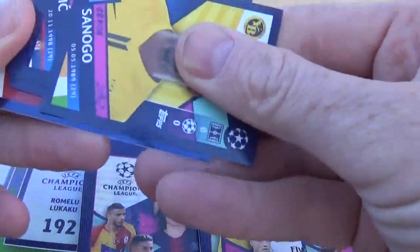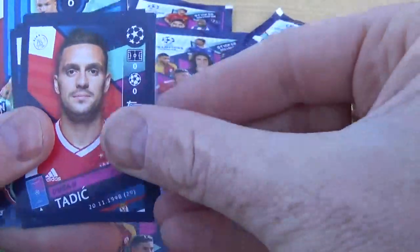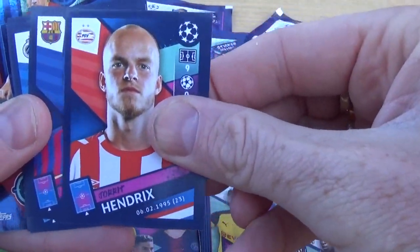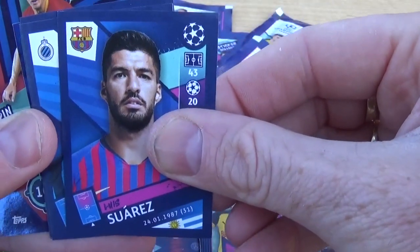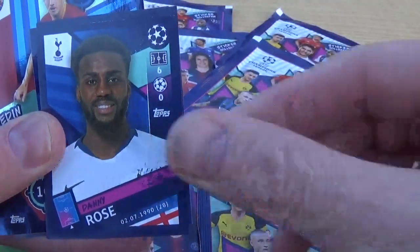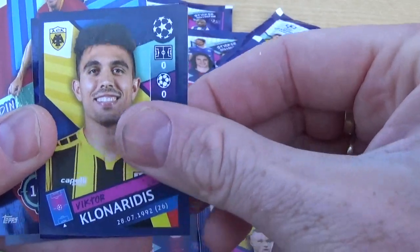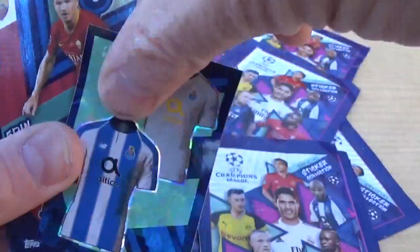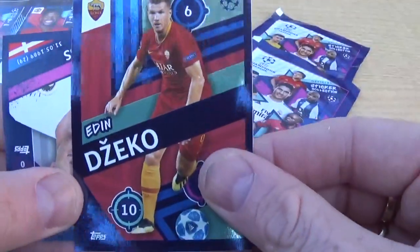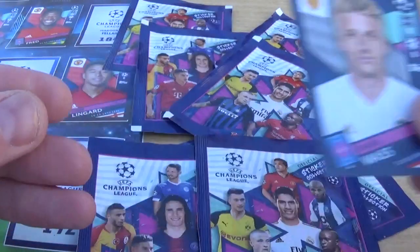Quite a good opening so far! Sanogol for Young Boys, Tadic for Ajax, Hendrix for PSV, Luis Suarez Barcelona — ex-Liverpool — Dion Cools for Club Bruges, Danny Rose for Tottenham Hotspur, Chlororandris for Athens, and the Porto home and away kit — quite nice. Dzeko for Roma and Watts for Valencia.